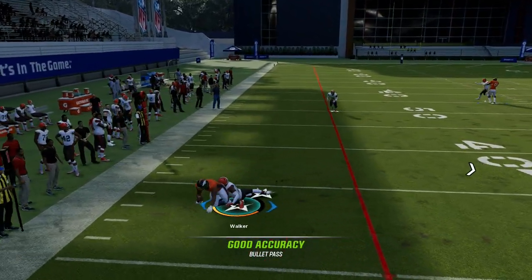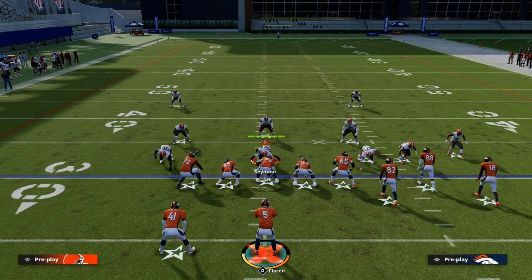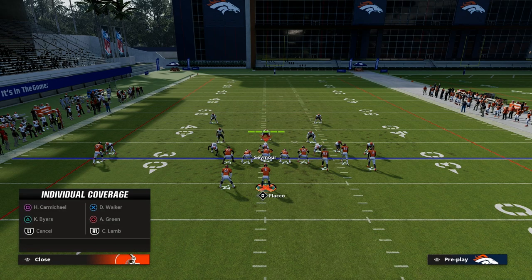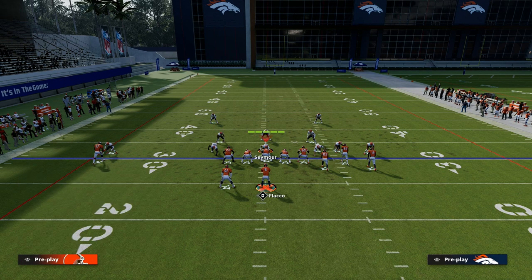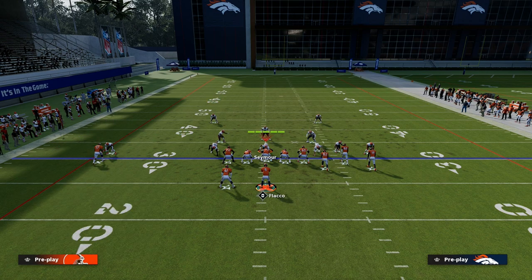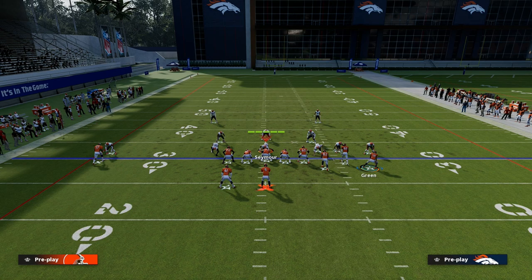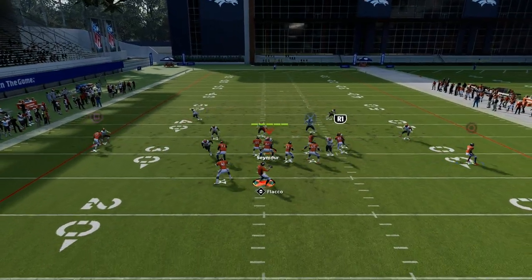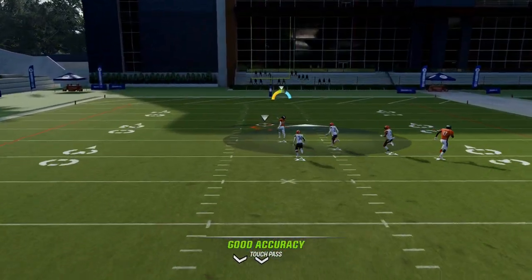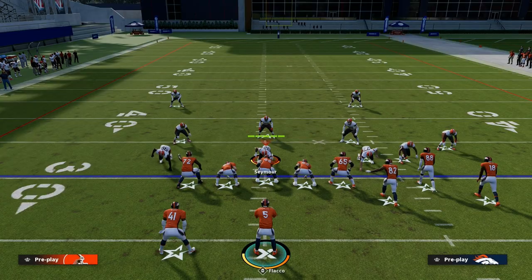If we can throw that drag quick over the middle of the field, we're going to take that every single time, because that is going to force our opponent to do an adjustment where they have to cloud flat, soft squat, or hard flat the bunch or the solo wide receiver side, and then have some man coverage on the backside. The problem with that coverage concept is it's going to take away the tight end, but potentially leave this guy over the top one-on-one because you can't roll your safeties like before.